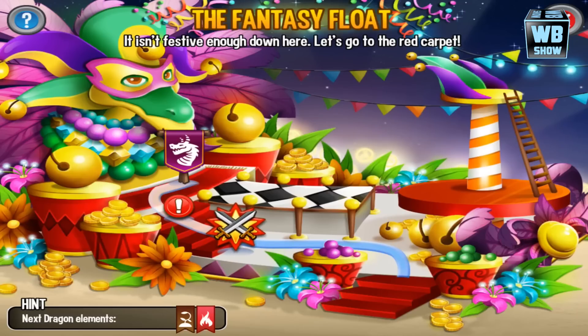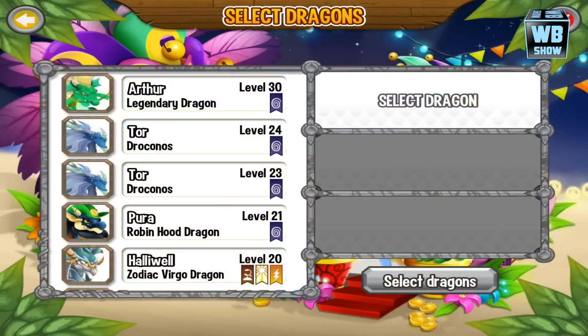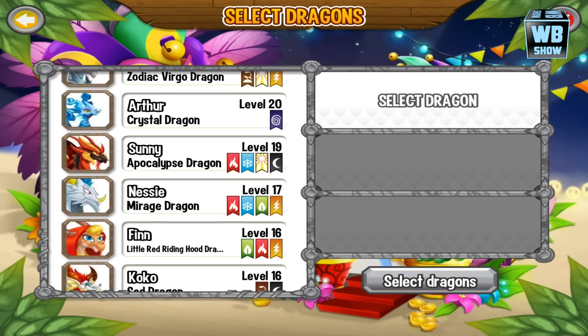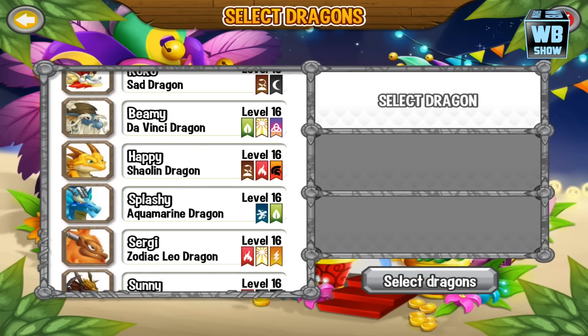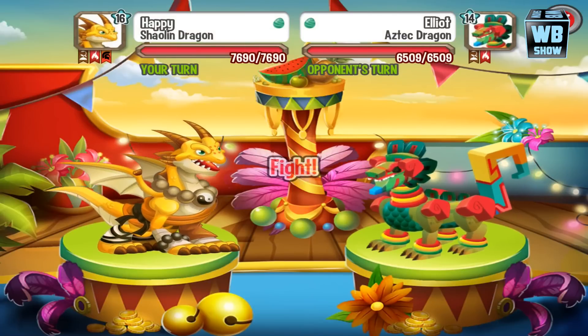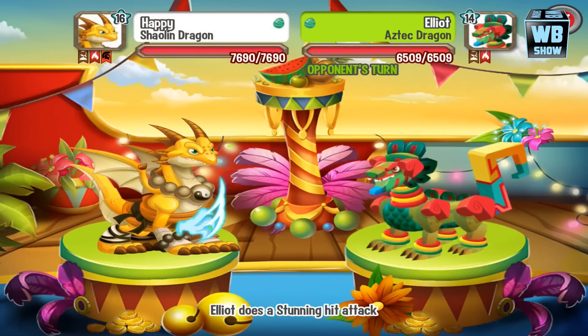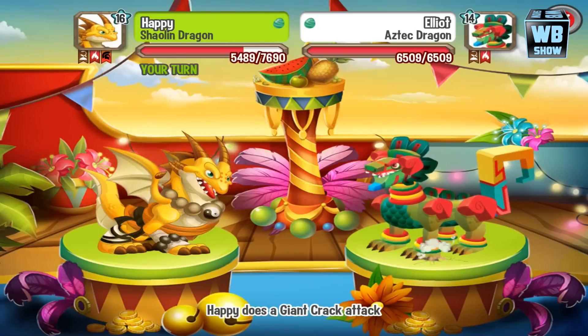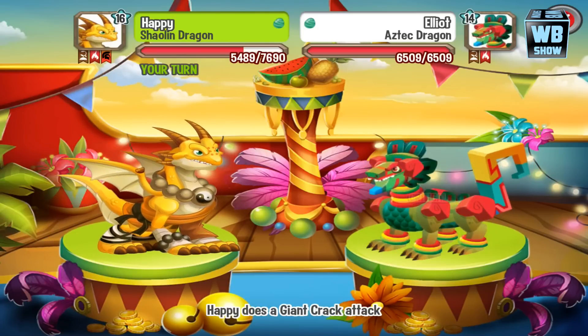We're back with another Dragon City battle video. We're going to start the battle — this is an earth element dragon, which means we need to use... I'm thinking it's the war dragon. This is the juggler dragon's battle, and I'm going to use a war attack to see how it goes. I might be wrong, most definitely I'm wrong, but let's try it.